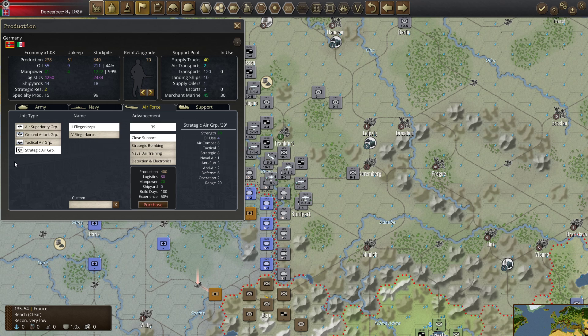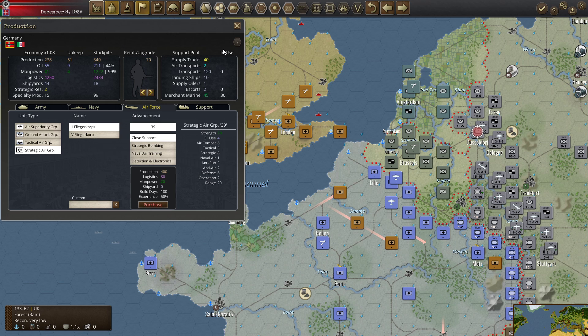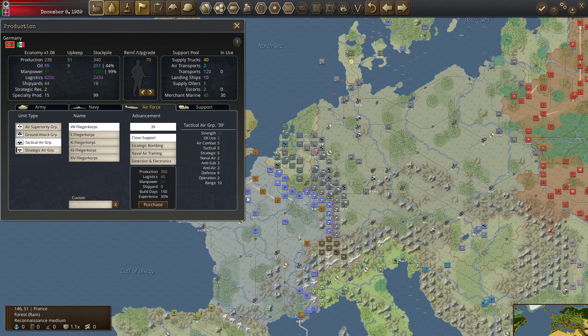We can see here: tactical is three, tactical is five, tactical is eight, down to strategic one. If I'm going to do a strategic bombing campaign against Britain as a war-winning objective, these strategic units would be really good. But from both playing this game and my historical knowledge, I'd much rather have more tactical air — especially for pounding units in the east.